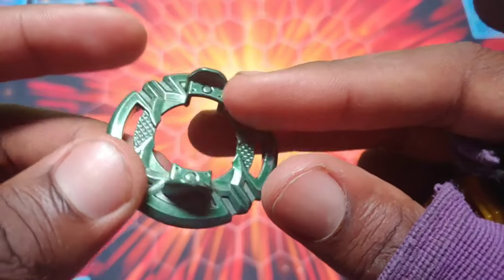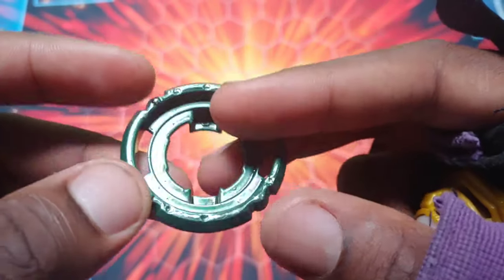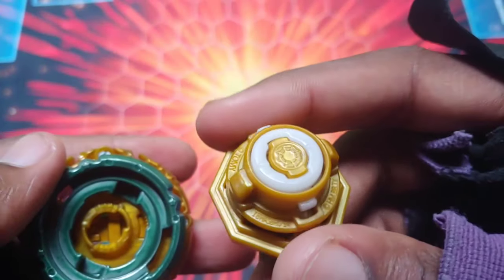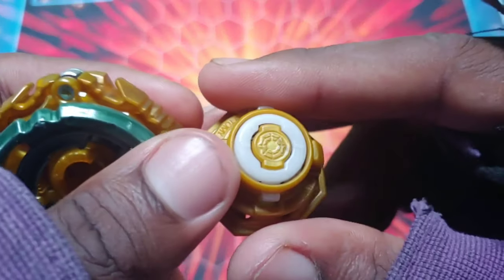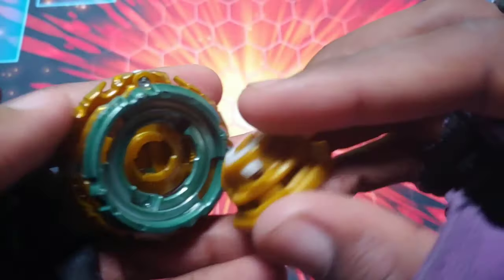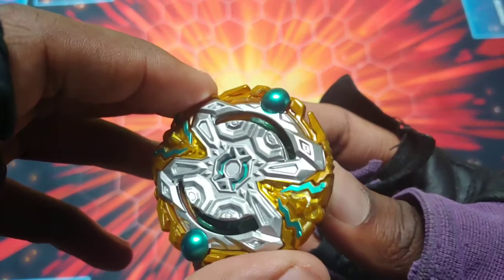Anyways, this looks so amazing. I've got this outer right here — it's a custom painted green outer. Obviously it's not TT's, it's Hasbro's, but I just custom painted it with that green because it basically looks like TT's since it's got a metallic green on it. The Octa driver is Hasbro's, but the spring in it is about the same as TT's.